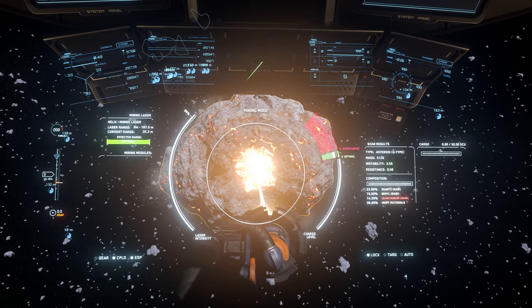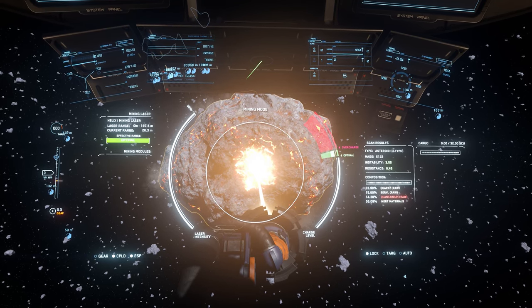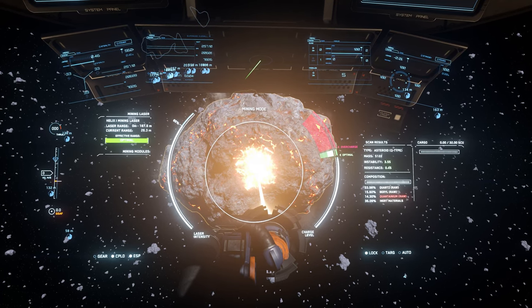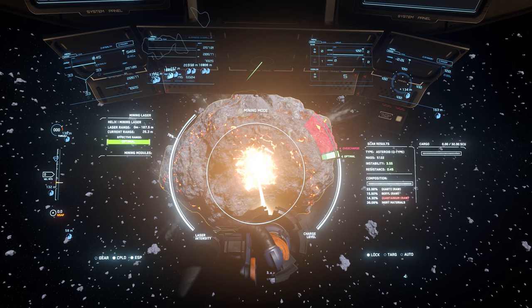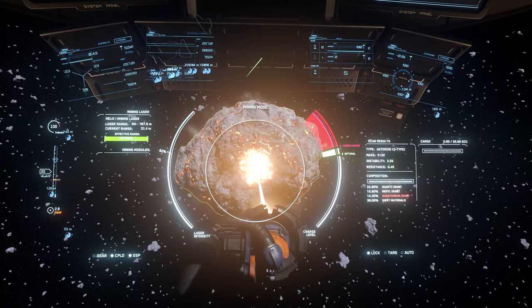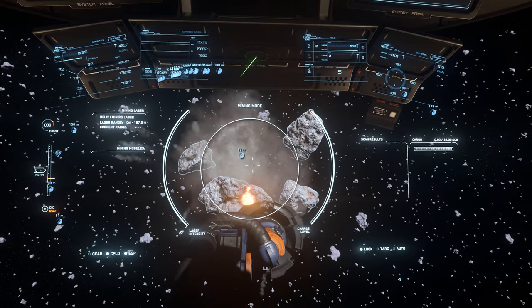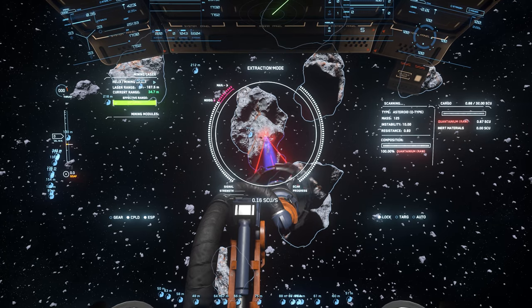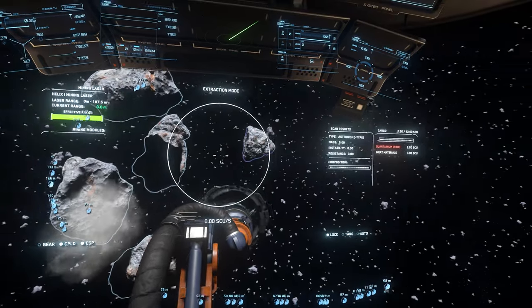Which brings us to price. With an in-game price of 2 million Alpha UEC, for somebody who enjoys the mining gameplay loop, I actually would recommend it, as you'll end up making that back, and then some, over the lifetime of the ship. Moreover, the Prospector is usually rentable at the refinery stations, so you can actually try it before you buy it. At a $155 pledge price, I'd be a little more cautious. That's not because the Prospector isn't a great entry level mining ship — it really is — but that price feels a little steep for getting into the game as a first ship.